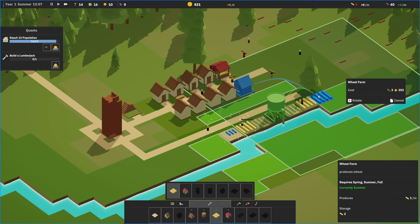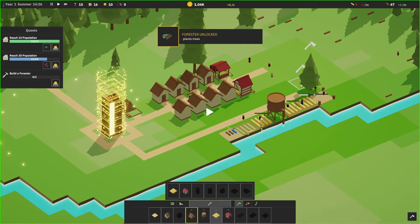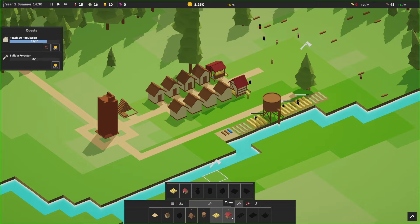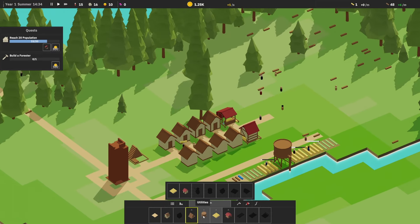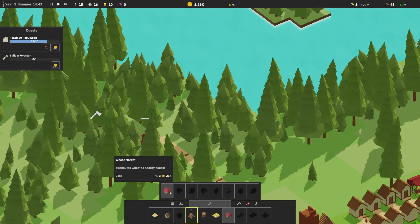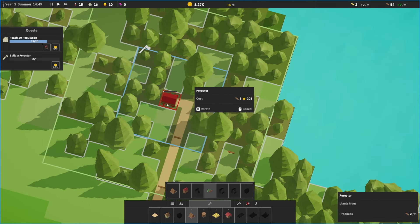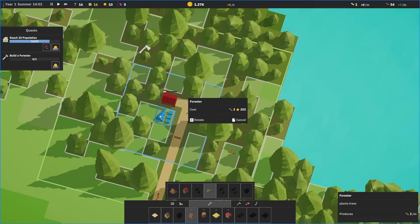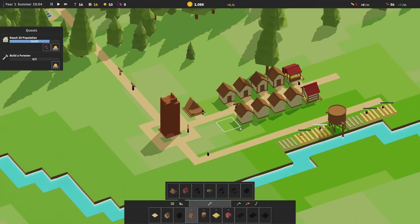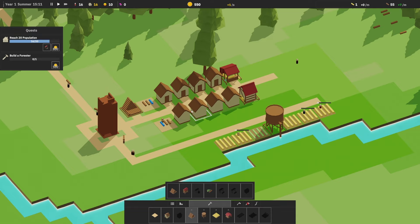I feel like we need more wheat fields for more food. Get rid of this tree here — oh, we do have a forester. Plants trees. We probably want that next to our lumberjack. Forester — farming. It's got an area. We'll put it right next to... I wonder what the blue and the green means. I don't know what the difference is. Oh, we can rotate as well. I'm going to put it right there, just like that.